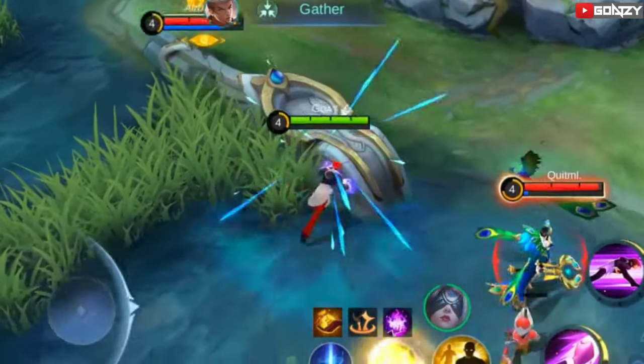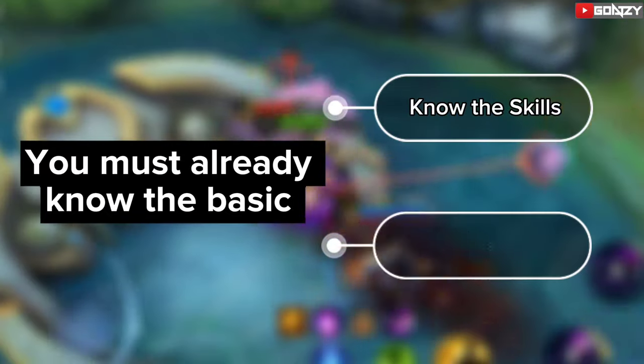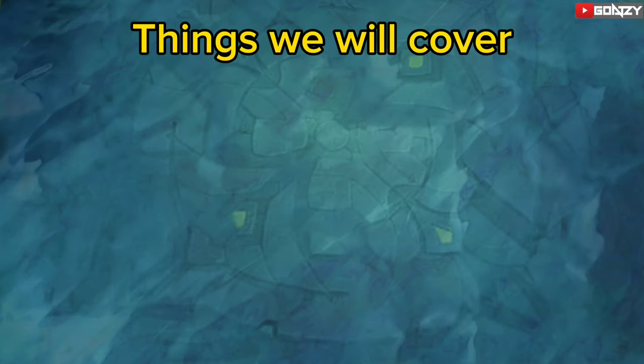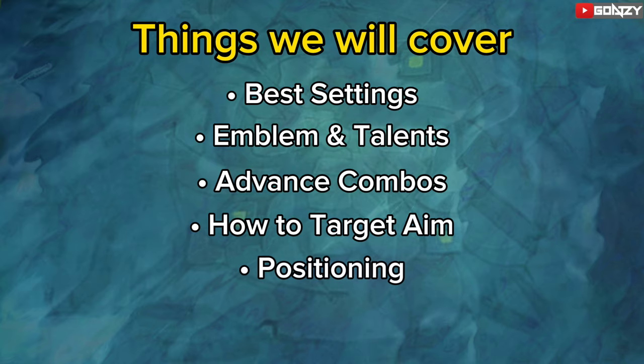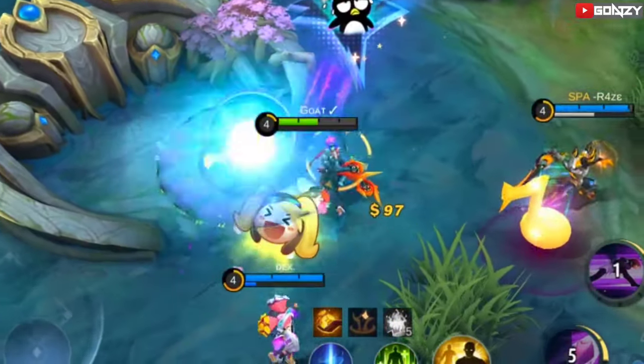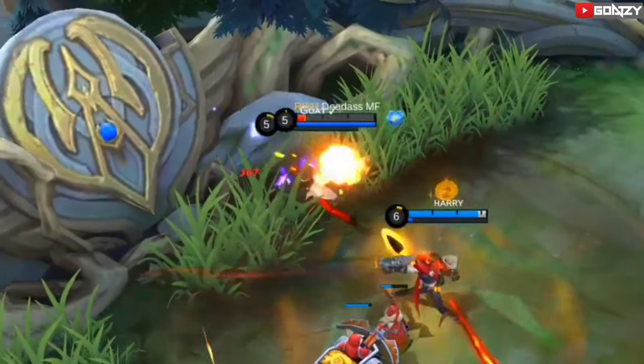In this video, I will show you how to use Tank Cho. Prior to that, you should already know the basics of Cho, like how his skills work, and you must know the basic combos. So in this tutorial, I will teach you the settings you need to use for Cho, the best emblem and talents, advanced combos, how to target the right enemy, precise positioning, and also the best rotation when using Tank Cho. Disclaimer: I'm not a pro player — this is just based on my experience playing Cho. So without further ado, let's start.